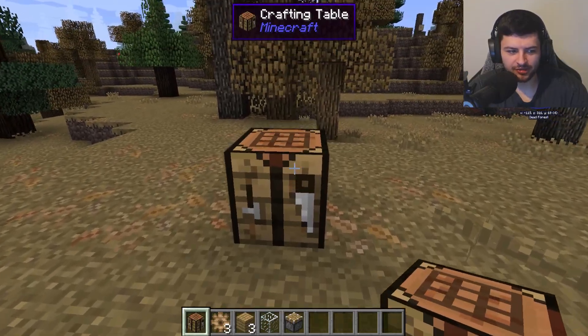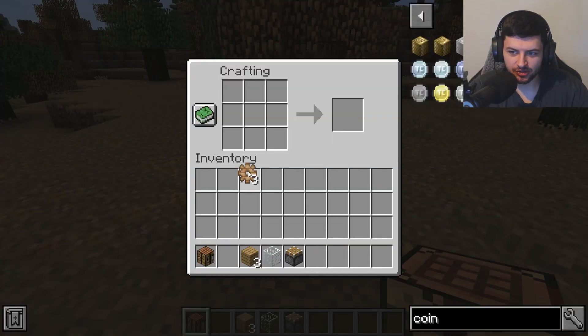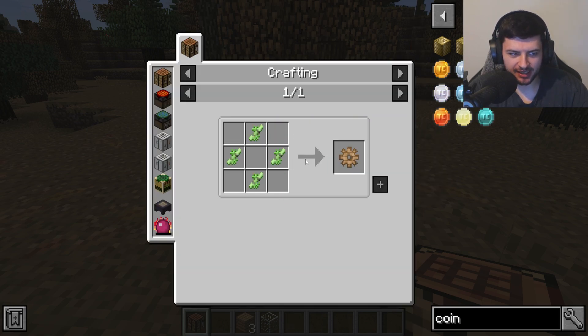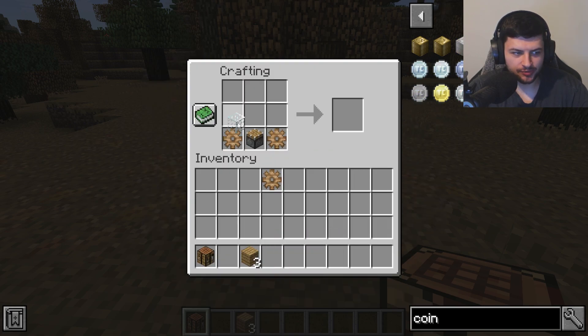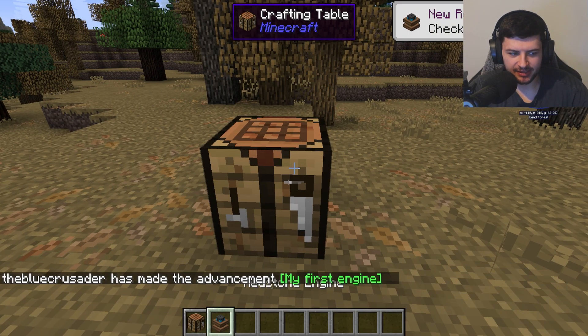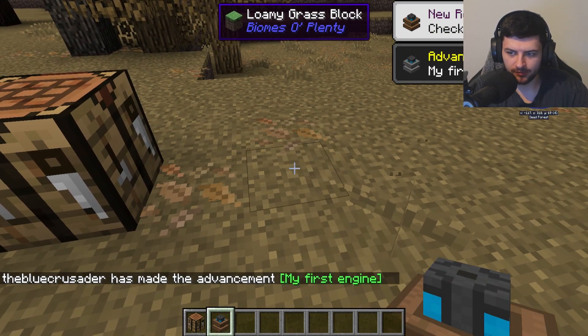Let's talk engines. The first engine is the redstone engine, which is crafted as follows: we use some wooden gears made out of sticks or bamboo, then we use a piston, a piece of glass, and on the top three oak planks, and we get a redstone engine.